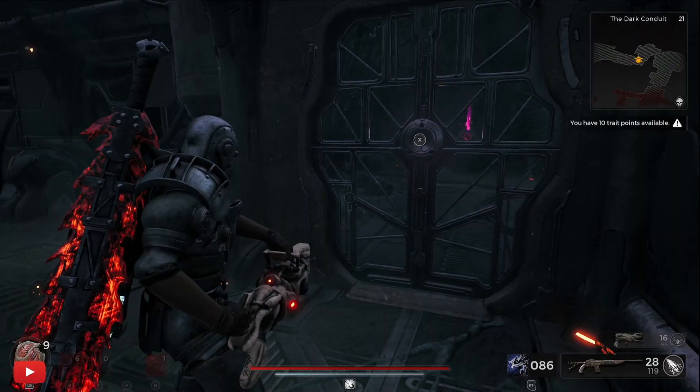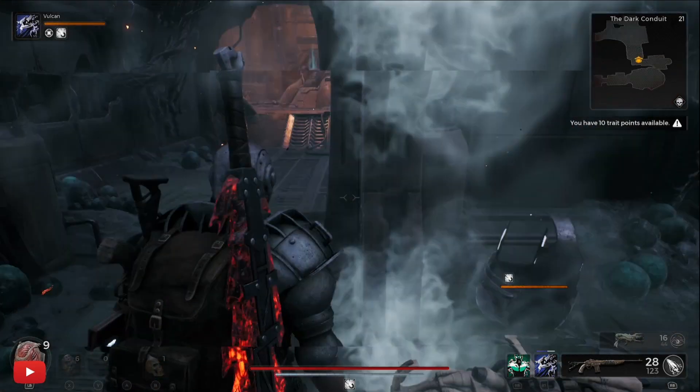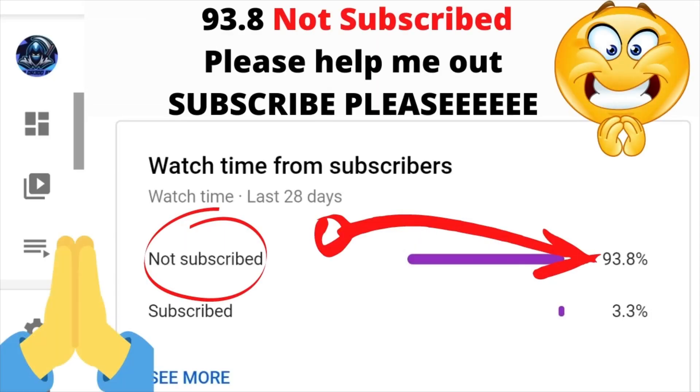Here's another bonus skip. If you throw your engineer gun through these doors — this only works on the rude doors because they have a sensor at the back — for some reason the doors unlock. Like, subscribe, comment, peace.